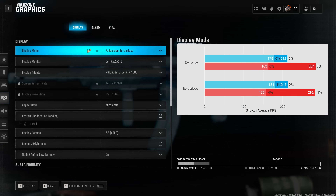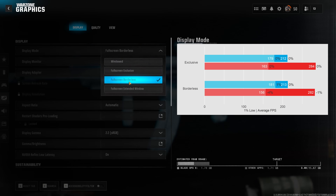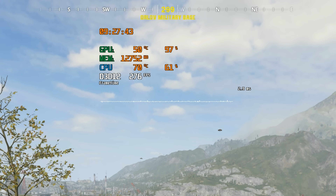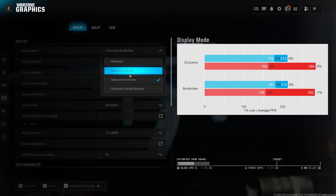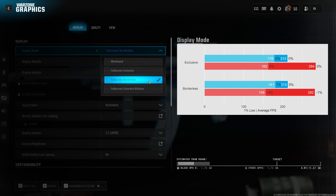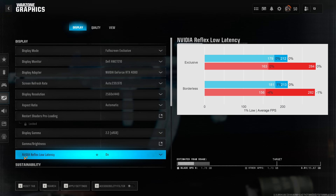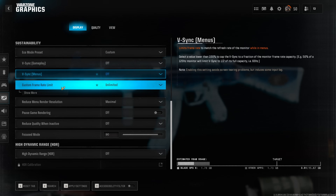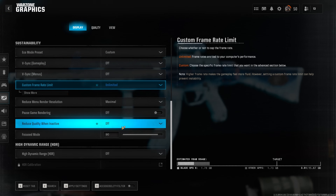The first in-game setting is the display mode. You have the option between fullscreen exclusive and fullscreen borderless — generally I wouldn't expect much of a difference between these two. You should theoretically see better input latency with fullscreen exclusive, however I wouldn't expect a huge difference with fullscreen borderless. If you're on an NVIDIA system, always enable Reflex Low Latency: set this to ON if you're more GPU-bound, and ON plus BOOST if you're more CPU-bound. Finally, make sure VSYNC is disabled and the custom framerate limit is set to UNLIMITED. Anything else does not affect performance in-game.